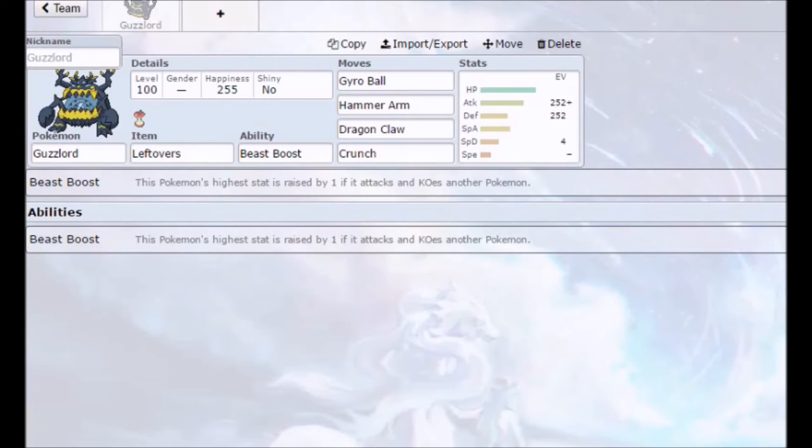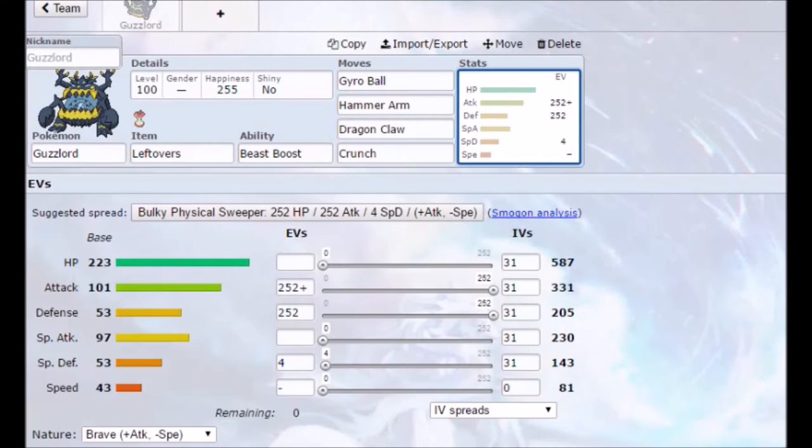We have Beast Boost, which I believe increases our Attack since that's our highest offensive stat. We also have Leftovers for sustainability. Our EV spread is 252 in Attack, 252 in Defense, and 4 in Special Defense — just to be bulky. This is going to be our physical wall, eating up physical attacks and recovering with Leftovers.